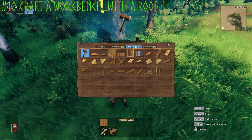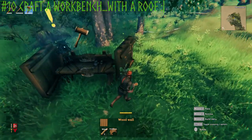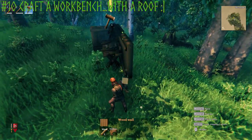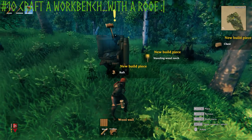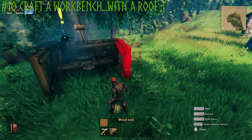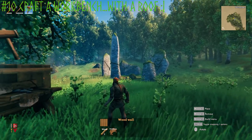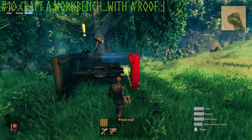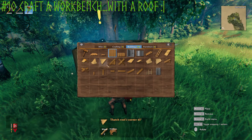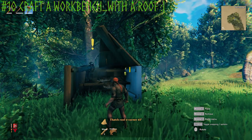Equip your hammer, right-click, go into the building tab, and we're just going to build a little hut around the workbench. This is what you can do temporarily to use your workbench out in the wilderness anywhere — just put a little shelter around it. Note: a mystical force in this area stops you from building too close to the relic stone, so just move out a bit. Take a thatch roof at a 45-degree angle and place it over the workbench.